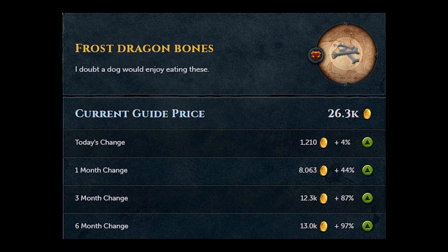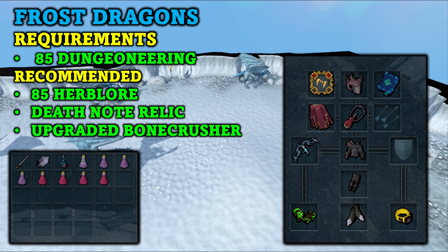Another item that recently rose in price is Frost Dragon Bones. They hit an all-time high of 26k recently and are quite easy to obtain. You can collect over 500 per hour with all of the recommended items, which would make you over 12 mil GP per hour, and they are pretty easy to kill. For the requirements you will need 85 Dungeoneering to enter the Frost Dragon's Lair, 85 Herblore is recommended so you can make super antifire potions, and decent combat at around level 110 or higher is recommended.